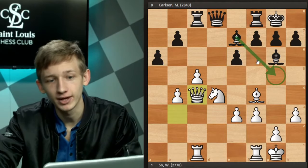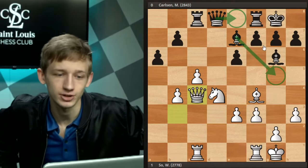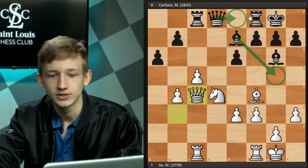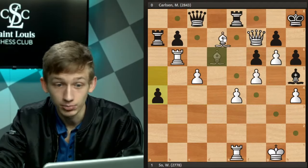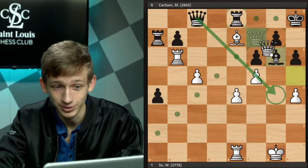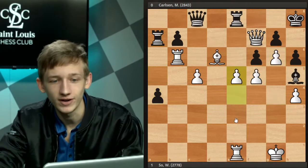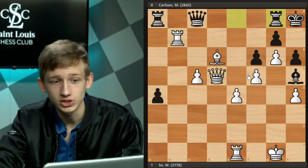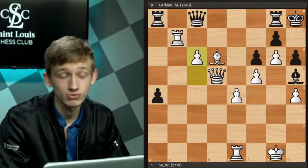Definitely Bishop g5 would have been a lot better than Queen e8 — Bishop g5 keeps black in the game. If you want to highlight a move that really sent things in the wrong direction, I think Queen e8 was that move. Wesley just played a near perfect game of chess here, and that's what you have to do to beat the world champion. By the way, c6 is also good — white is just sort of crushing it, which is why the game ended in two moves.